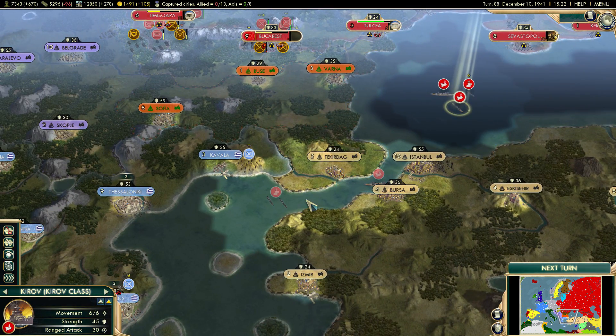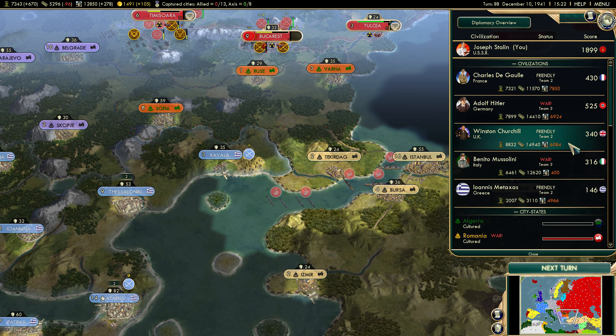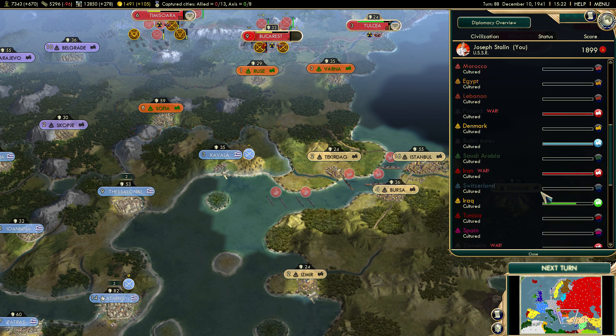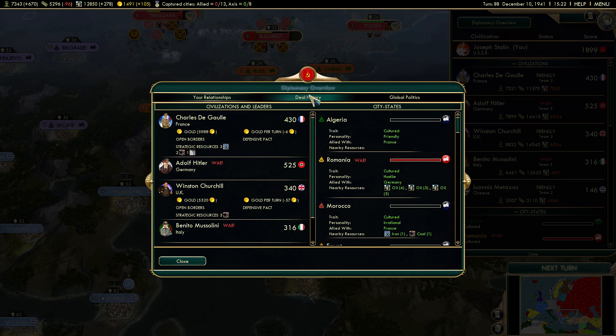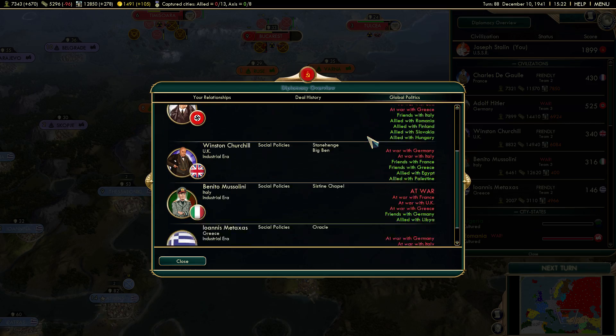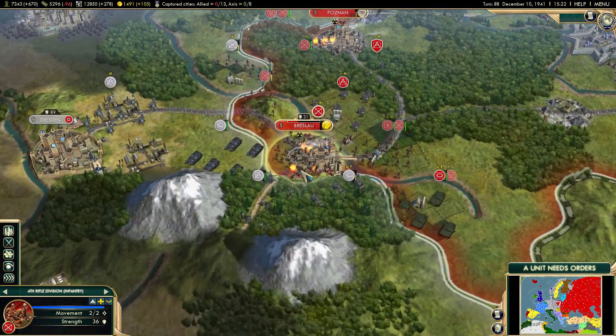Hey Greece, are we cool? We're friendly towards you, but we're not technically on a team together. Let me check — team two is Italy. I don't think it tells us what team we're on. It's funny I haven't really even checked in on this diplomacy window — deal history, global politics, that's kind of cool.